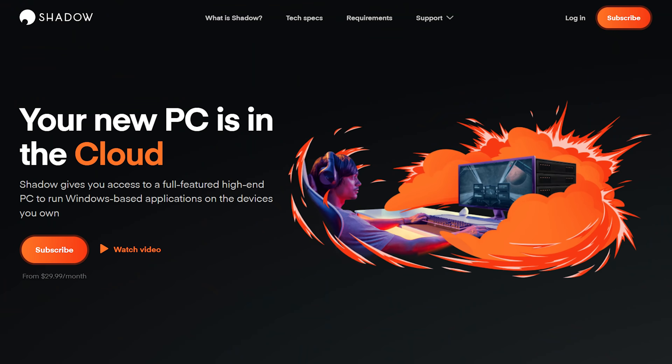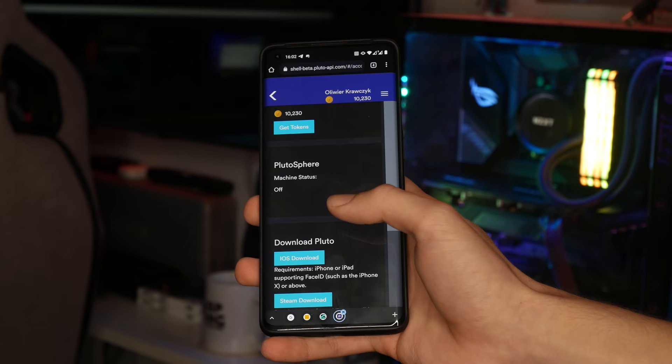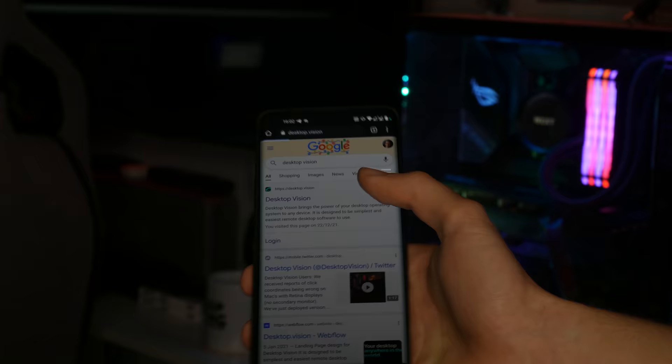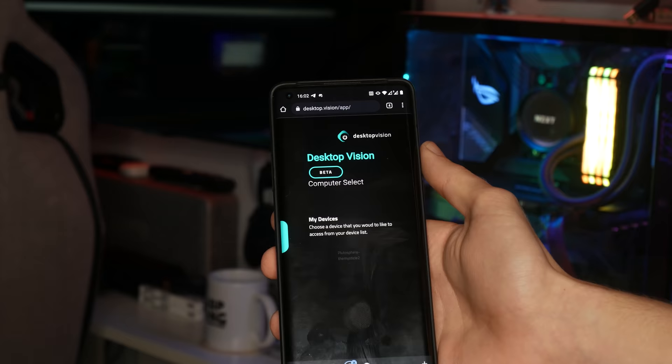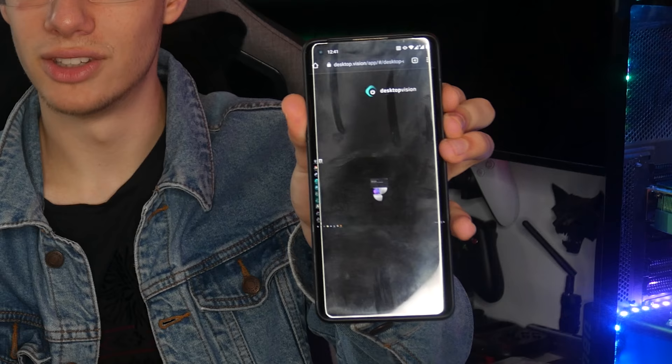By the way, this also works for any other cloud VR gaming service that we have tried out throughout the years, including Shadow PC, but unfortunately they had to raise their prices, so your options are sort of limited. So once you get access to your Plutosphere PC, you access the website that they give you and start your Plutosphere PC. Once you've done that, what you want to do is go on to Desktop Vision, which is the website that will allow you to actually access your PC. Then in the top right, you click Login, log in to your Desktop Vision account, click on your PC, and your phone will straight up connect you to your Plutosphere PC, giving you access to your desktop.